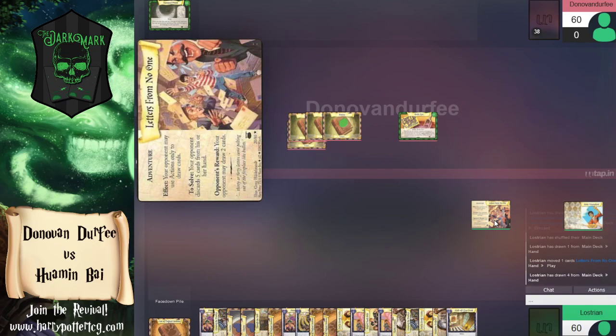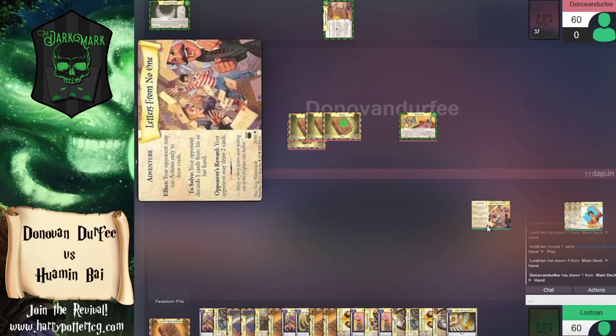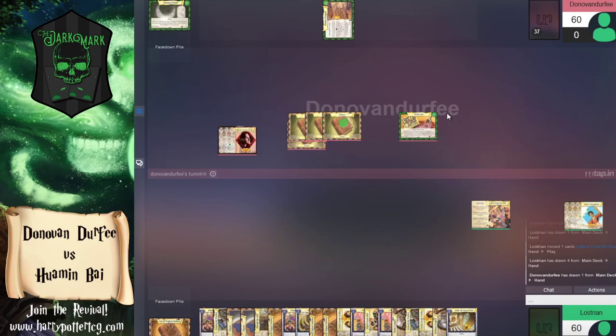Letters from No One is going to be the next adventure. Wamin doesn't really have to do anything — he just has to play this lock game and eventually get some creatures down to deal the damage and break the parity. Donovan might be able to get some damage out and make Wamin more active, but Letters from No One is probably going to stop us up for a while, especially because we're down to zero cards in hand.